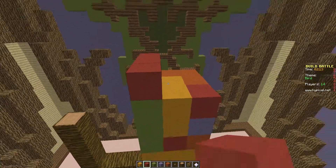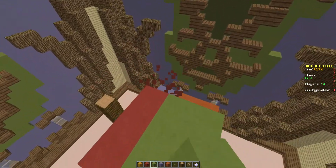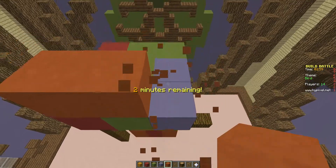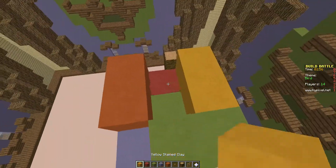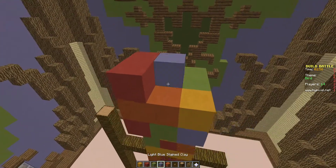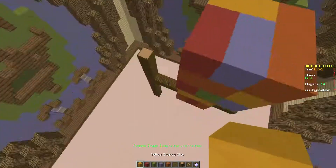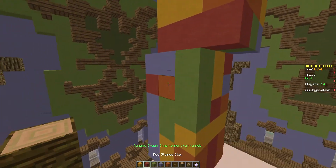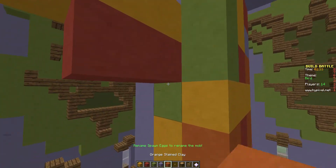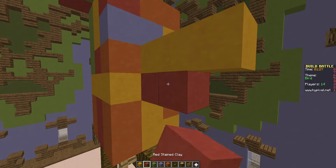Now we can start doing the head. The head's going to come forward a little bit. We're still going to do a random color pattern. This actually does look like a very tropical bird and I like that. This looks kind of weird but it looks very tropical at the same time. I'll just put some things like that on each side.